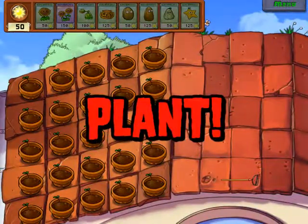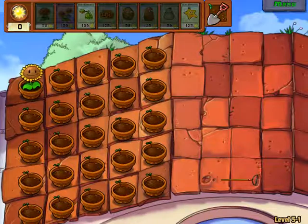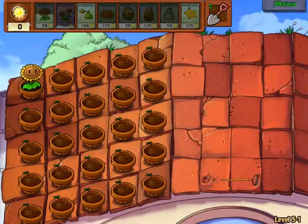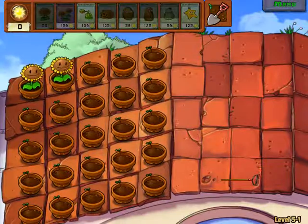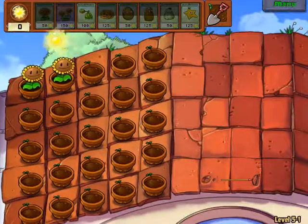You can't plant on a roof, you dingus! You can't! There's no earth, there's no soil. There's no valuable nutrients. So instead, if you want to plant on your roof, you need a pot!